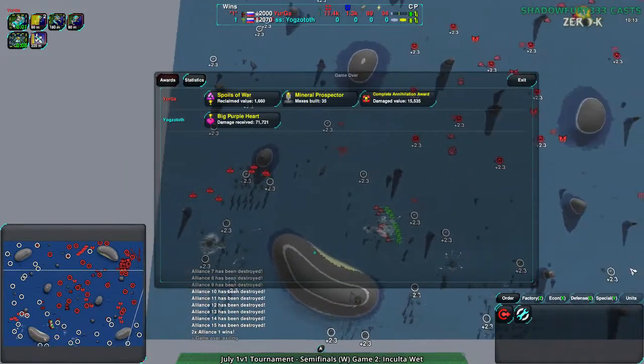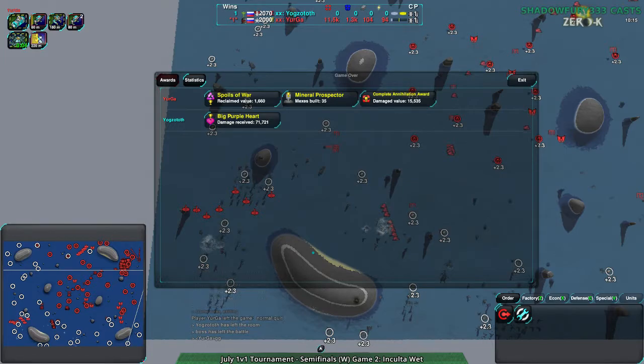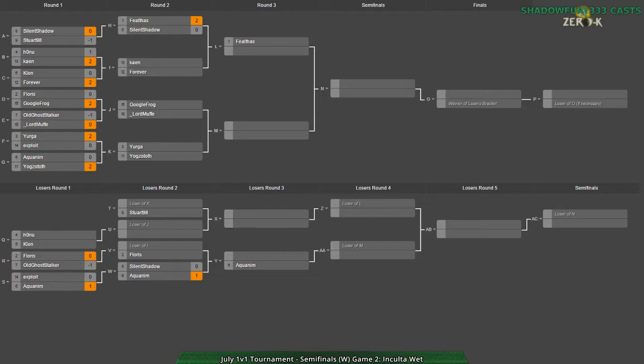Yurga's mix totally worked — ripped Yogg's Doth wide open and won the game from there. So we're moving on to game three, Yogg's Doth picks the map. Yogg's Doth was kind of threatening to go Delta Siege Dry, which is a massive map that I don't want people to play. We'll see if they actually will.